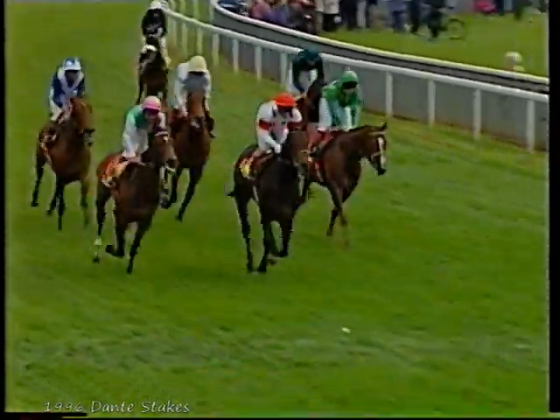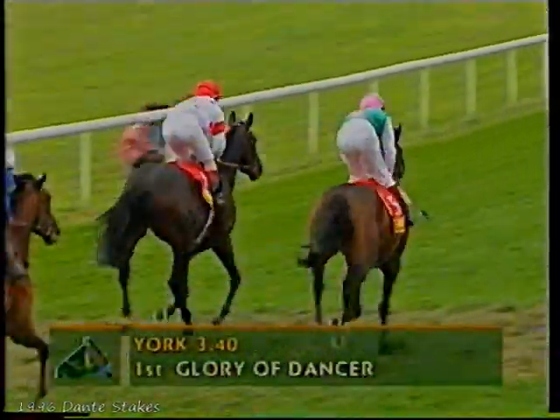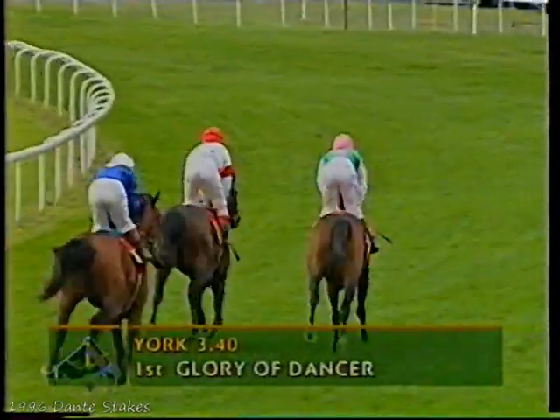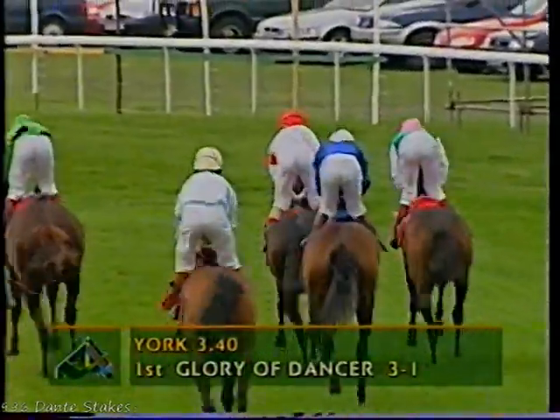Then Double Leaf, Stormtrooper — so disappointing — but in the end Bahamian Knight was last of all. And so the result of this, the Homeowner's Dante, it's gone to horse number four on the cards: Glory of Dancer, in the colours of the general horse advertising, three to one the odds on offer, this one trained by Paul Kellaway. Good luck to him in the Derby.